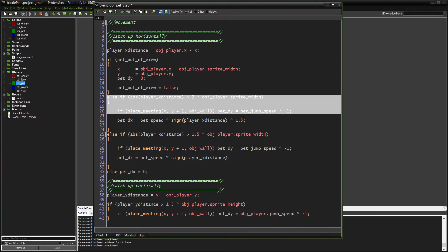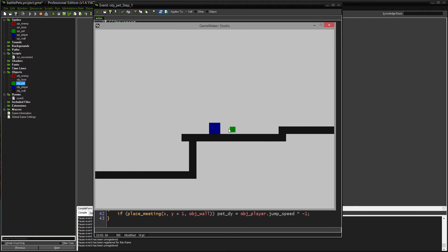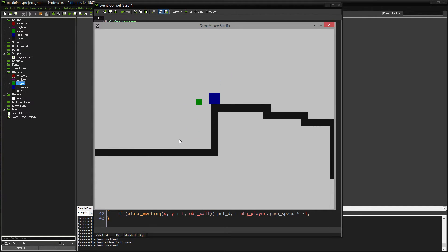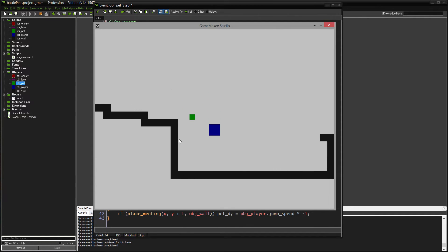The faster catch-up scenario is almost identical to the normal one with two changes. First, it triggers at a larger distance — twice the width of my player's sprite. Second, the movement is multiplied by 1.5, meaning the pet moves 50% faster than normal so it can catch up. Once it does catch up and is within the normal threshold, it switches back to regular speed. You can see this in the demo — the pet gets stuck behind a wall, then speeds up and slows back down once close enough.